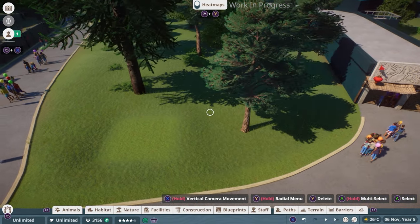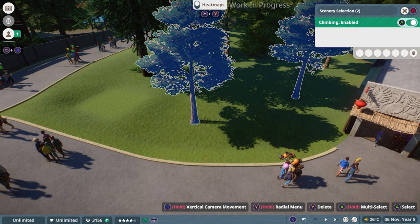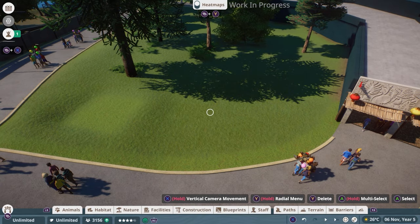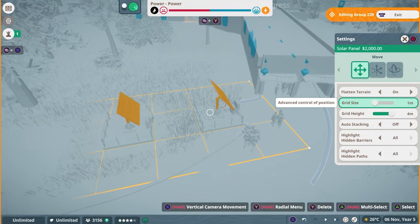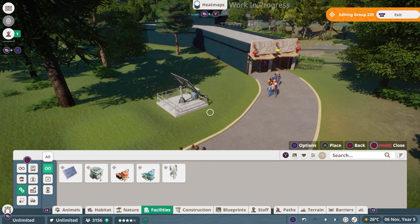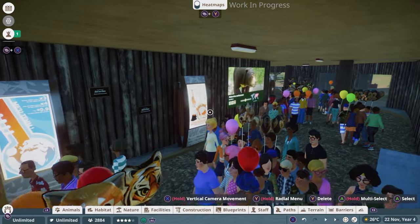I really want to put down a solar panel. I'm going to go into the radial menu, multi-select, hold and drag to delete some objects and get a little more sunshine. Then I'm going to go into the facilities tab and grab the solar panel and place it right here. Now that the solar panel is in, you can see my powered objects have turned blue — they are receiving power. Let's take a quick look inside: our signs are on, they have power, and we're displaying really interesting information about global warming and about the animals in the habitat, including the sun bear.